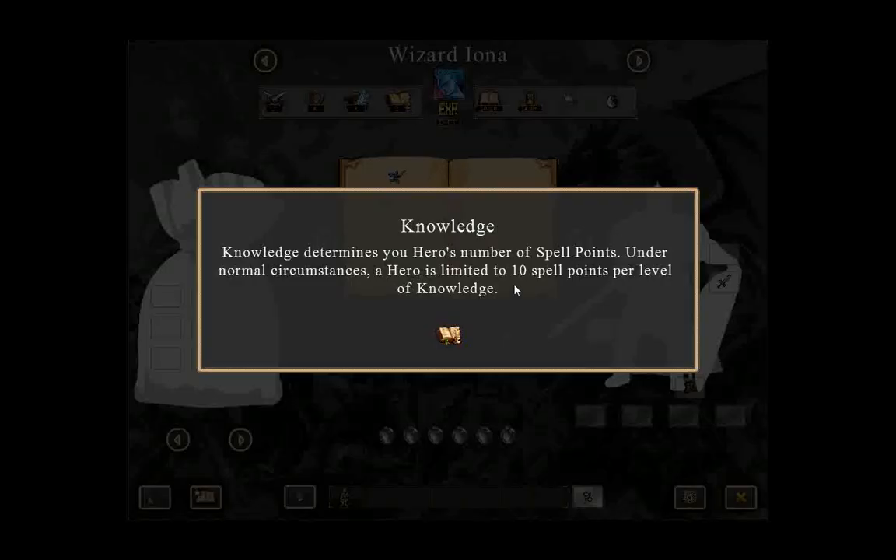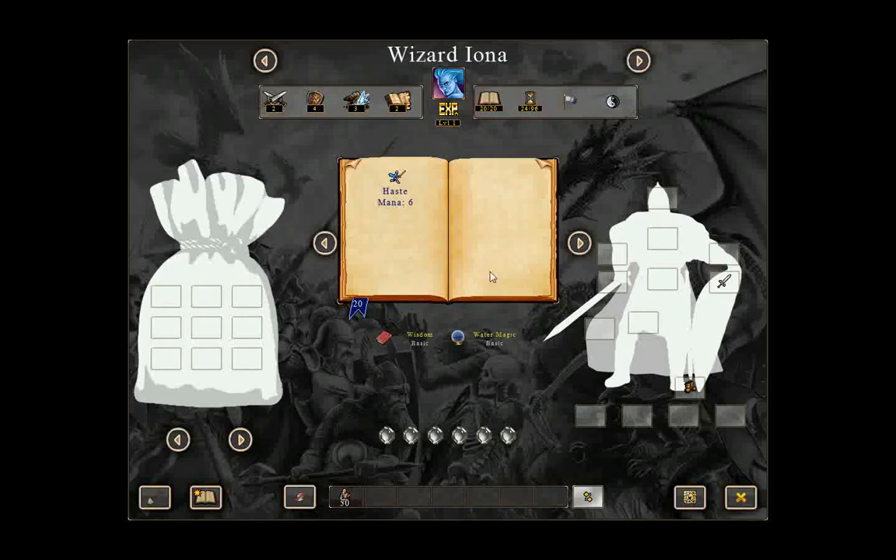There is knowledge, which determines the number of spell points you have. And here's a little book of spells — you can see what you have here. I can talk about the interface: here you have your inventory that you are holding in a bag, and here's what you have equipped. These indicate keys — you can only go through certain areas if you have a certain color of key.